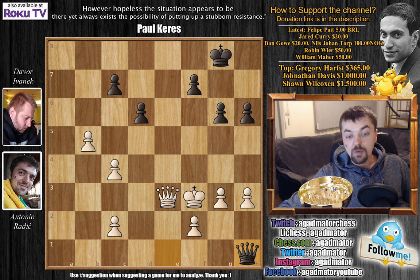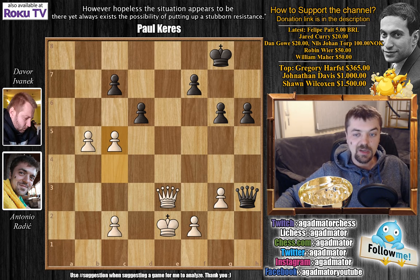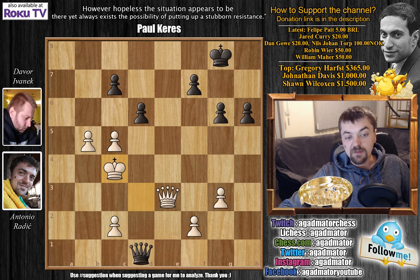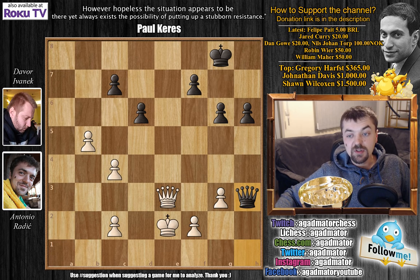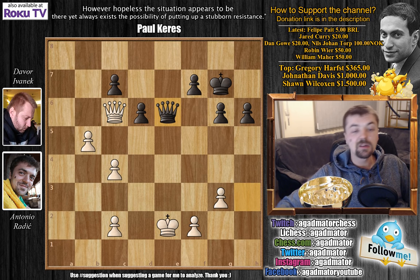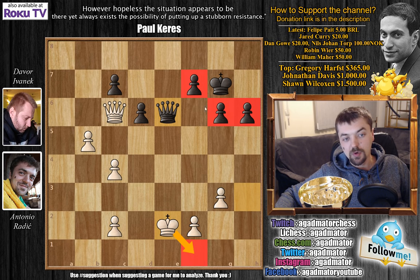I could try queen to h4 going for h6 and defending my h3 pawn, but he'll simply defend. After queen d4 check he goes back, I go back with the king, he goes back with the queen — I didn't like this. I really wanted to win having an extra pawn, so I played queen to e3, allowing him queen to h1 check to grab my h3 pawn. He played queen h1, I played king e2, and he played queen captures on h3.